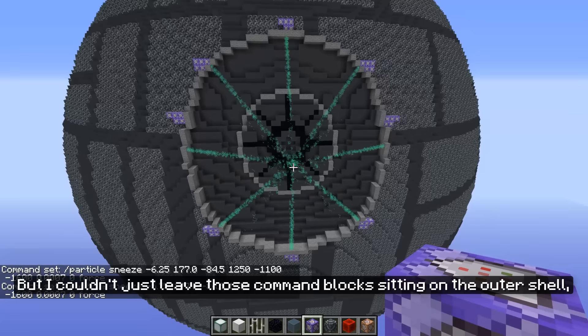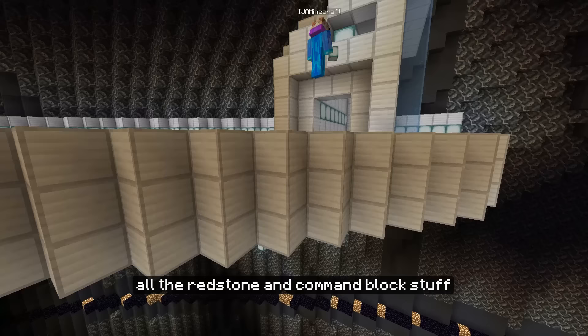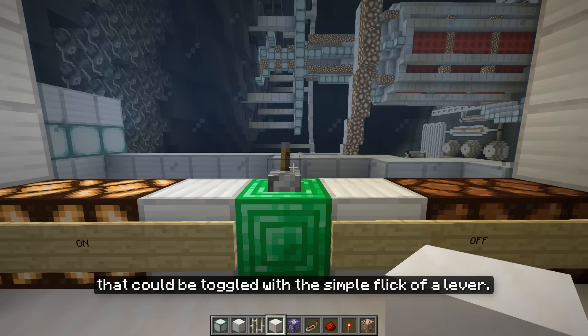But I couldn't just leave those command blocks sitting on the outer shell, so I decided to build a platform on the inside of the Death Star. On this platform I would place all the redstone and command block stuff required for the superlaser to work. I constructed a simple system with an on and off state that could be toggled with the simple flick of a lever.